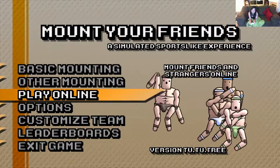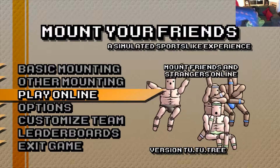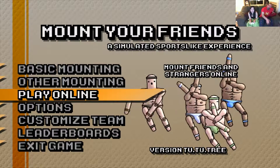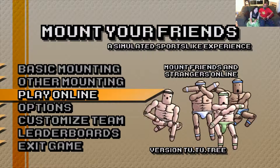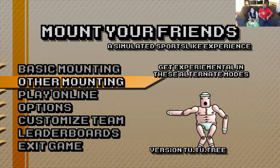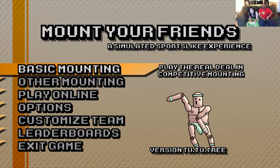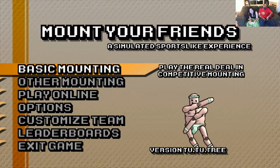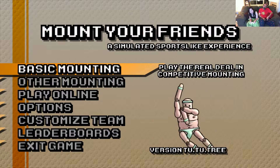These characters have quite the enjoyable time — they have quite the knee issues. And their chests are a little bizarre. Hello and good morning. My name is John, and I'm Allie. We're playing Mount Your Friends, a simulated sports-like experience.